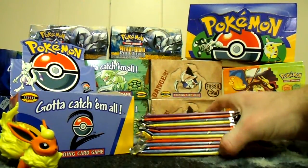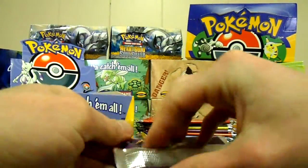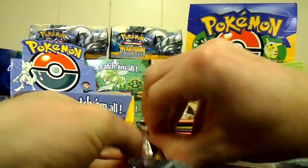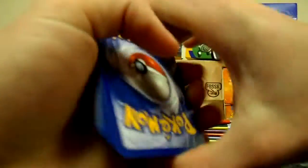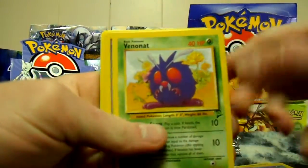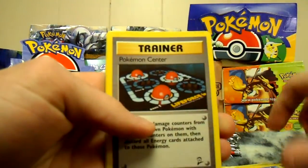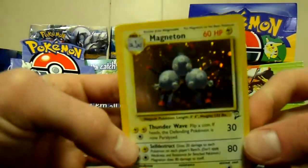Okay guys, we got about 10 or 11 packs left — Pidgey up. We got Paras, Bellsprout, Goldeen, Beedrill, Bill, Psychic energy, Water energy, Nidorino, Poliwhirl. Nice card again — Pokemon Center. And these just keep on coming, don't they? That's amazing.